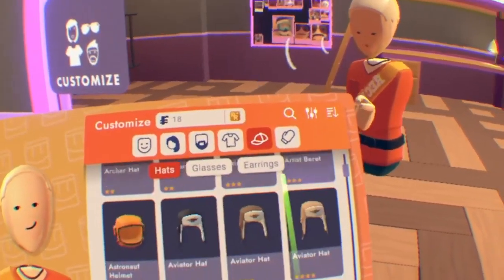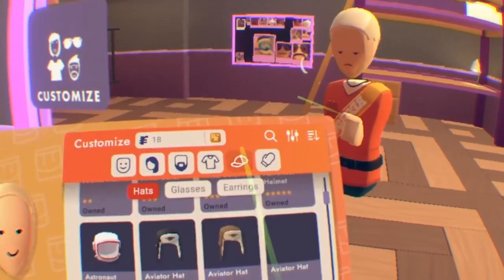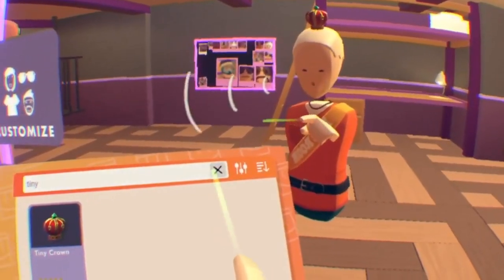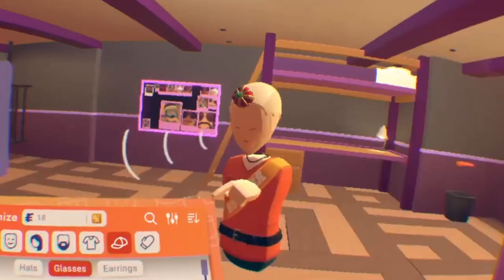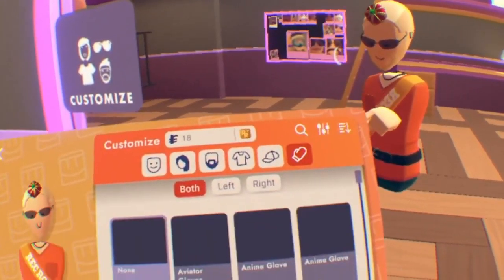Smallest hat we can find — luckily with the hat update we can put the hats further down. I already know what this is going to be: it's going to have to be the tiny crown. We're going to go through and find it so we can adjust it, rotate it and stuff. Smallest glasses — that's probably the new resistant ones. We're not going to wear earrings, because the glasses cover those up.